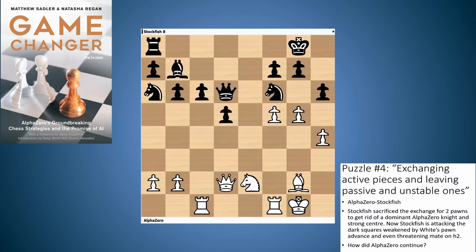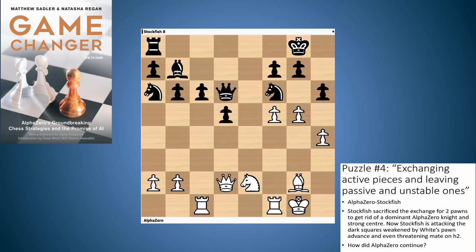The next one is one of my favorites as well. This is one of my favorite AlphaZero themes — very useful for your own games. It's an attacking theme about exchanging the opponent's active pieces and leaving them with passive and unstable pieces. If you leave your opponent with passive pieces, your attack has a much better chance of breaking through. In this game, AlphaZero is white, Stockfish is black, and Stockfish has sacrificed the exchange for two pawns in order to get rid of a dominant AlphaZero knight and the strong center. Now Stockfish is attacking the dark squares on the king side, weakened by the pawn advanced to h4. Stockfish is even threatening mate on h2. Have a think about this position and see how you would continue for white. You can stop the video now.